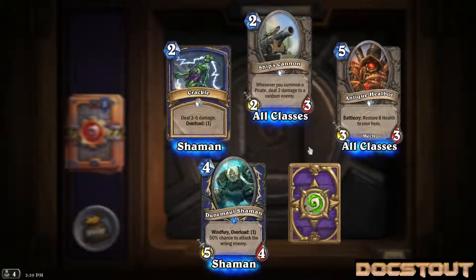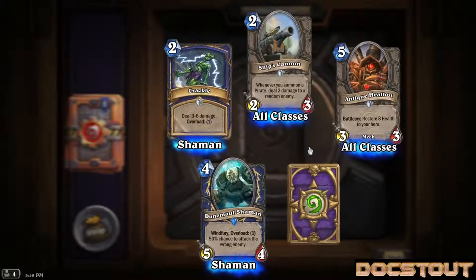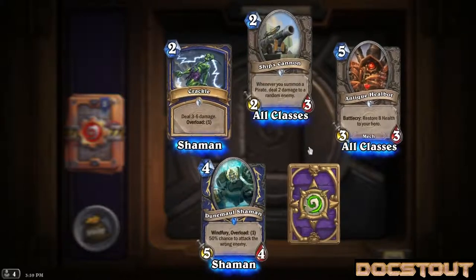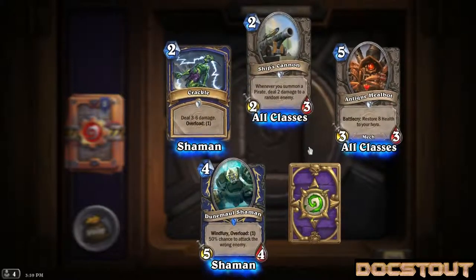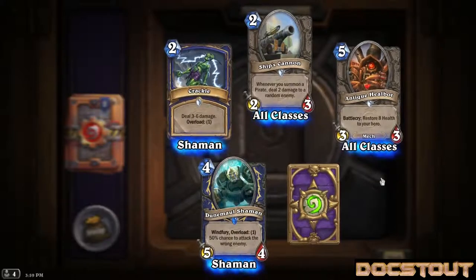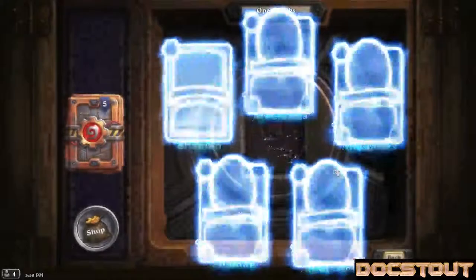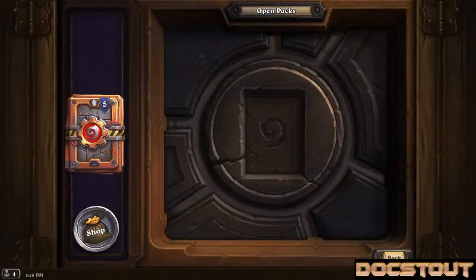Another rare - this one's new though. Shaman Dune Mall Shaman, a 5-4 for 4 with windfury overload 1, and a 50% chance to attack the wrong enemy - so if there's only 2, you've got a pretty good chance of getting it right. Another Tinkertown Technician - still fun to say. 5 packs left.